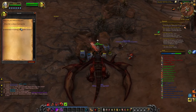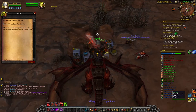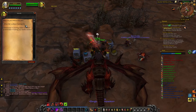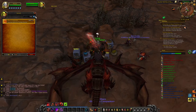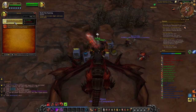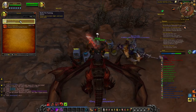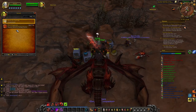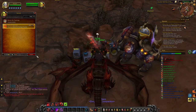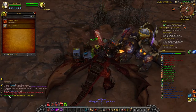You come and talk to — how do you say this guy's name — Varzok, here in Orgrimmar, and you get trained in pet battles. You pay him a couple silver, I don't remember exactly how much, it's really not a lot, and he trains you in pet battles. Then you can learn a pet from him. I had not learned a pet from him on this character, which is the Kingsnake, and now I learned the Kingsnake.